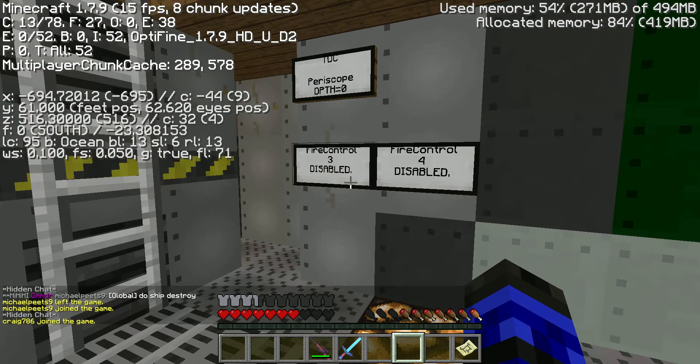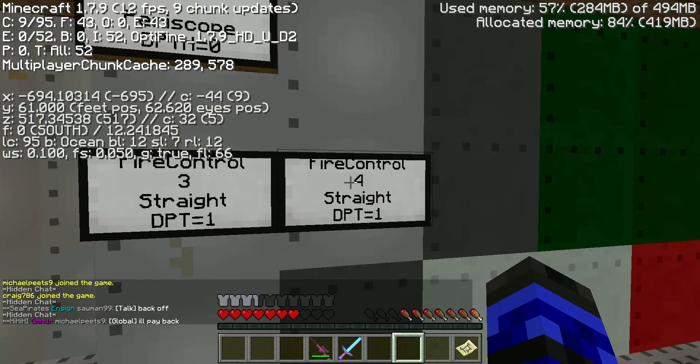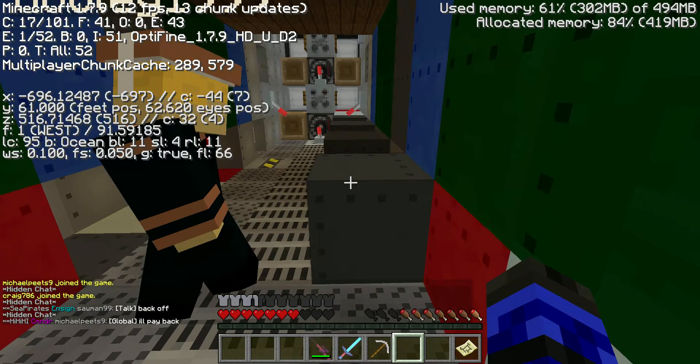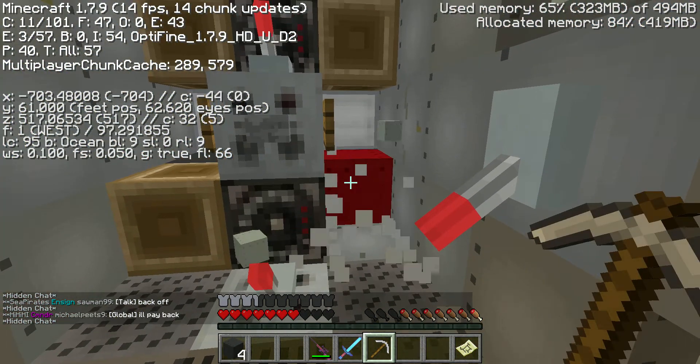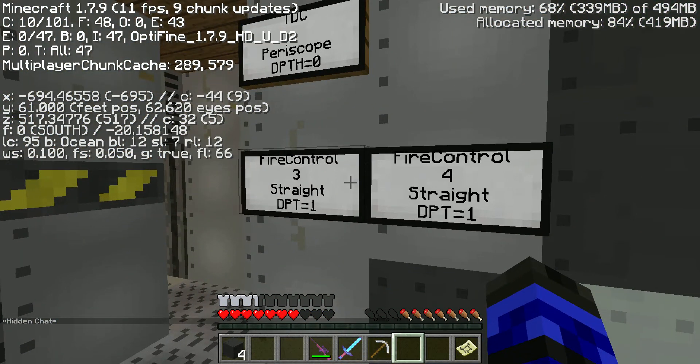We're going to focus on MK3. Next thing is the MK3 torpedoes — right-click to activate them. Close the doors and make sure that the MK3s are set on zero.